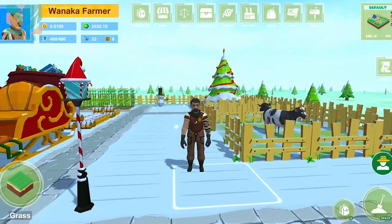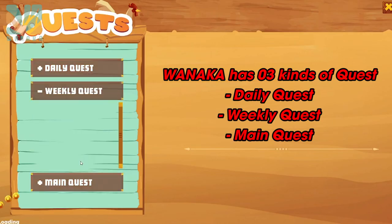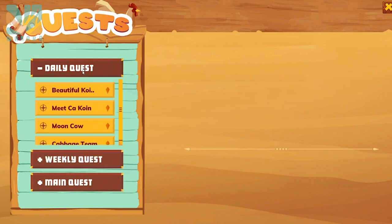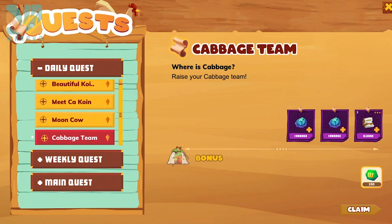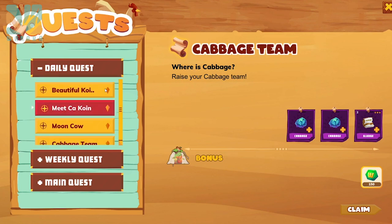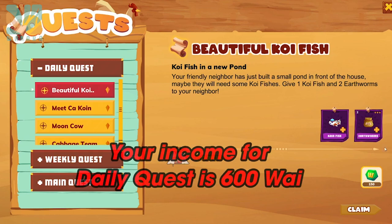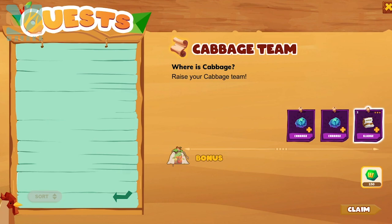You can always use your mouse normally on the computer by pressing the Alt key — at that point your mouse will appear. WanaKa has 3 kinds of quests: daily, weekly, and main quest. The main quest will be super interesting, but right now we can only do daily and weekly quests. The daily quest can give you 4 times 150 wild according to the 4 types of products you grow, so your income from the daily quest is 600 wild. You can earn another 35 wild if you do farm work and are lucky enough to catch a coin fish.